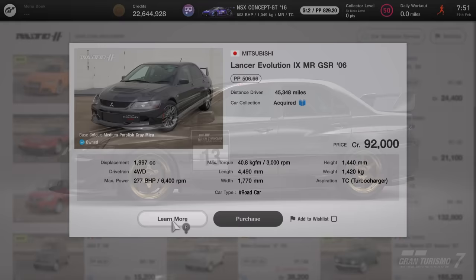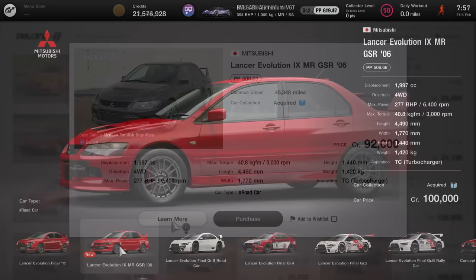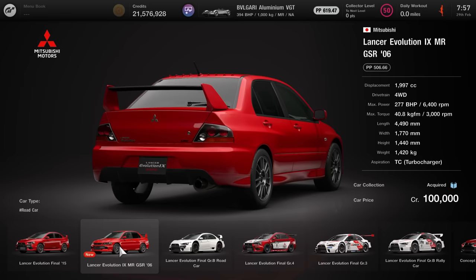To begin with, we're going to head into the prices. This is a rare occasion where there's actually a car that's able to be bought in two different places — both in the used car dealership as well as Brand Central. There's not really much in it whether you go for the used or the brand new. I personally gravitate towards the brand new one just because you get an absolutely clean slate with the vehicle. So 92k from the used, 100k from Brand Central. In terms of the PP rating it sits at a rather low 506.66, 277 brake horsepower, four-wheel drive, turbocharged, and a little bit weighty at 1,420 kilograms.